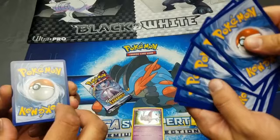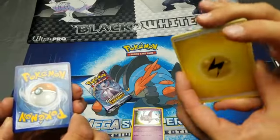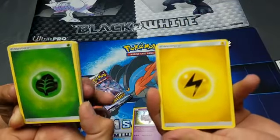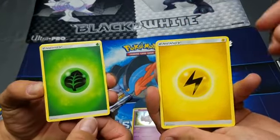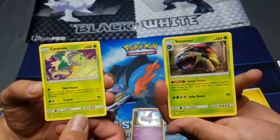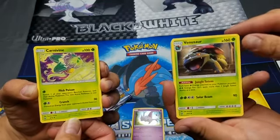I was counting how many cards are in this pack - I didn't know if it was 10 or 11. One, two, three, four - I declare a card war! Lightning leaf - I got a Venusaur! Nice, but he's not a rigger, he looks like a claymation.